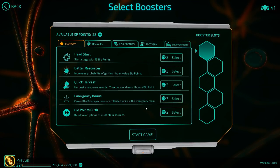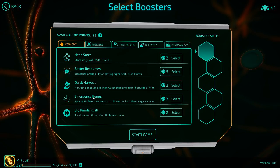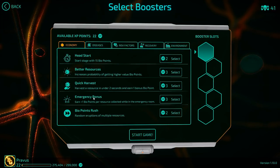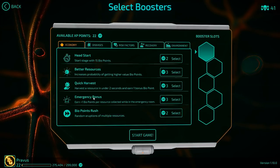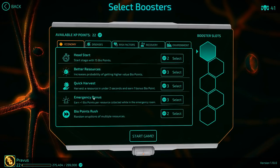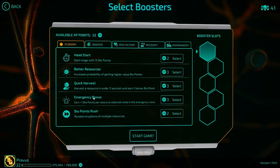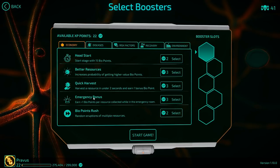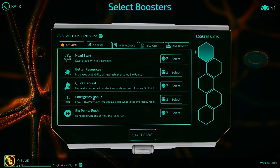We have two different strategies we could follow. One, we could go for emergency bonus with the intention of going fast — focus all effort in diseases, shut down a system as quick as possible, get to the emergency room, get the extra points, and try to outrace our opponent. That's a little hard to do considering we actually have to shut everything down. It's now kind of a marathon and not a sprint.